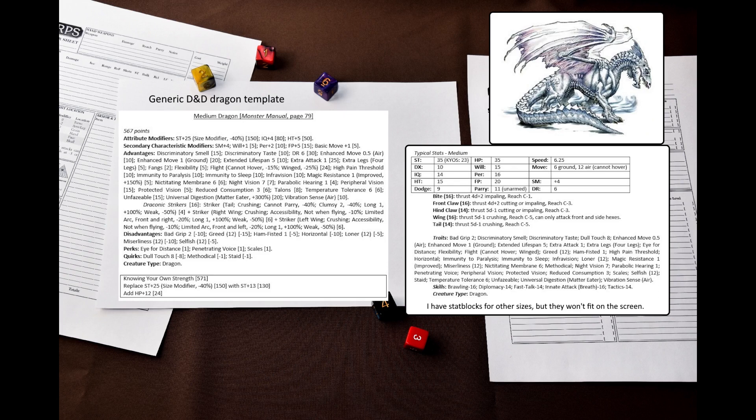I added Vibration Sense (Air) to represent blindsight, Parabolic Hearing 1, Discriminatory Smell, and Discriminatory Taste – I think this is the first time I am using Discriminatory Taste on a template. Why Parabolic Hearing instead of Acute Hearing? Draconomicon specifically says that dragons are good at filtering out background noise, and that's the feature of Parabolic Hearing. The eyes are heavily protected; in addition to Nictitating Membrane, dragons have Protected Vision. Draconomicon also says dragons can gauge distance very accurately and that their sense of touch becomes worse with age, so I gave them the Eye for Distance perk and created a new leveled quirk, Dull Touch, based on the existing Dull Taste quirk, adding 8 levels to the template.